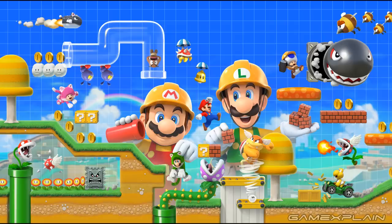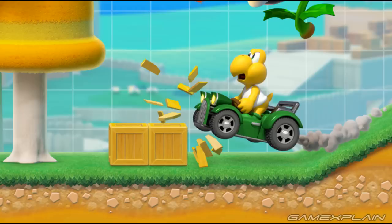This is all in the 3D World style, so there are some 3D World villains and assets, but we don't know what this Koopa in the car is doing. It's not Bowser's car from 3D World, and we're just not sure where it's from — is it brand new to this game?